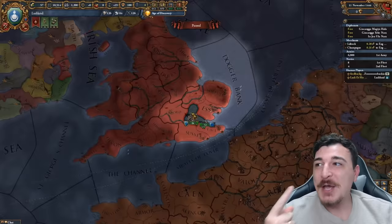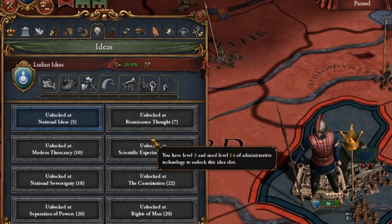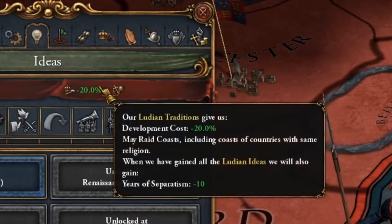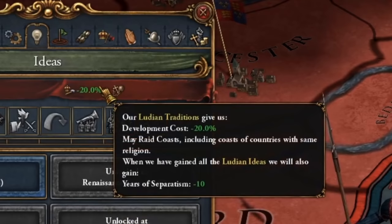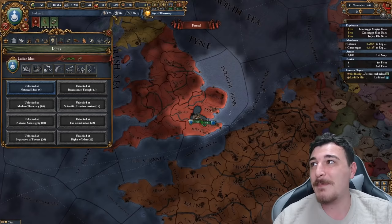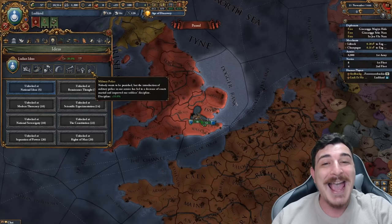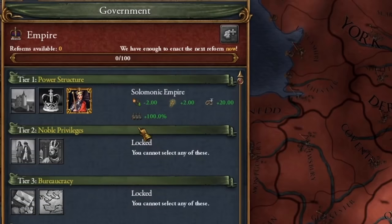In contrast to Dave's country, our country has only one province, but despite having one province we used the same amount of points to build this country. We start with development reduction minus 20% and the ability to raid every single coastline no matter what religion. Admin efficiency plus 10%, goods produced, and all power costs minus 10% — meaning every single interaction that requires mana points is 10% cheaper. Movement speed for armies, morale of armies, infantry combat ability, and discipline plus 10.